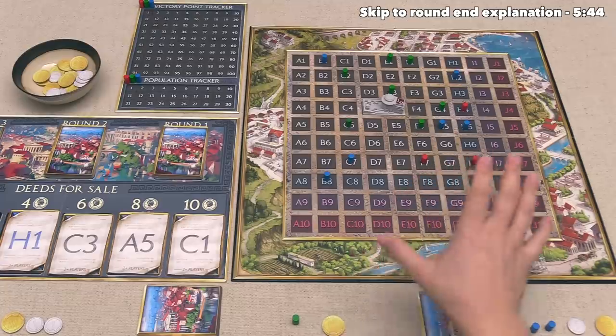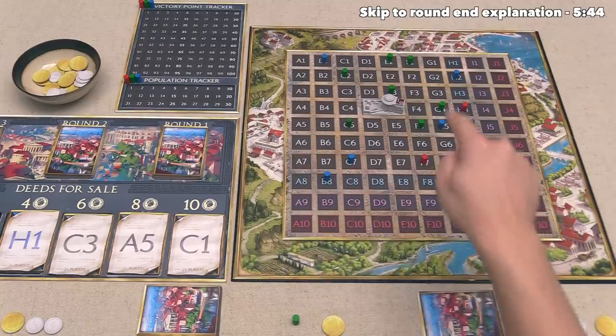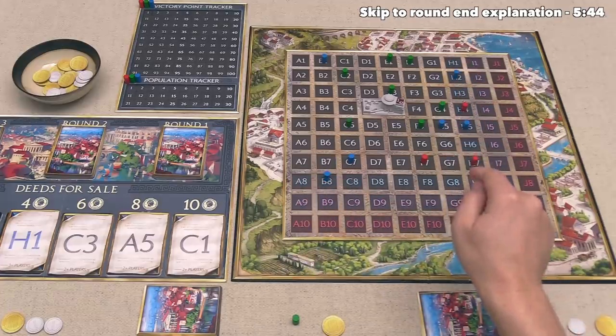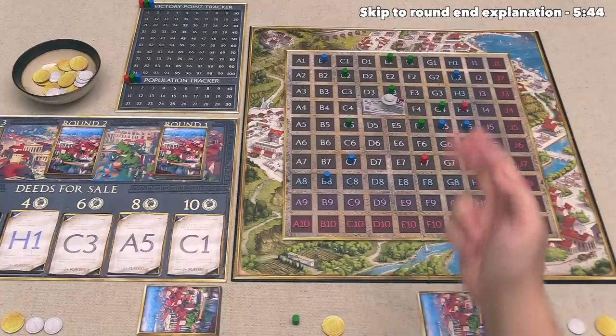Now I do want to mention that the size of Rome is going to vary depending on the player count. In a two-player game we would just be using the gray numbers in a seven-by-seven grid, but this is a three-player game, which means we've added the blue grid spots. If it was a four-player game we'd add the pink, and if this was a five-player game we'd use the red spots, which means the entire board would be in play.